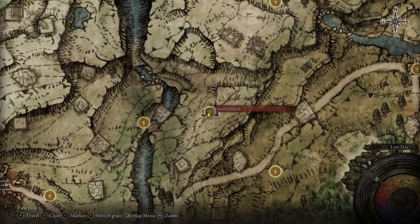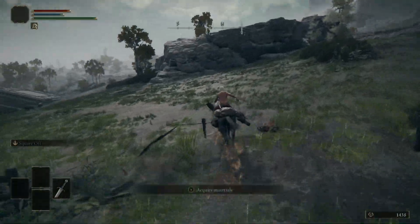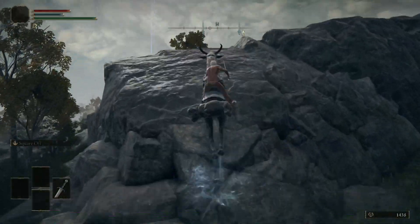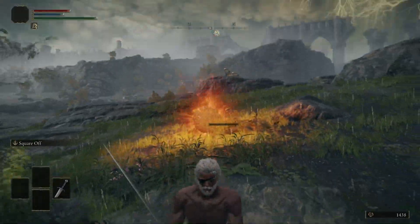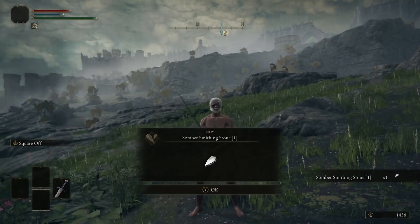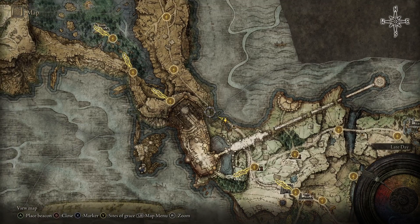We're also going to head back to the Artist's Shack to grab something I forgot earlier. To the southwest of it there's a hill — go up the big rock there and it takes you up to a Scarab. Kill the Scarab — be careful because it explodes — and when it dies it drops a Somber Stone 1, which we're also going to use to upgrade the Fang. We're done with Limgrave for now and heading north into Liurnia of the Lakes.